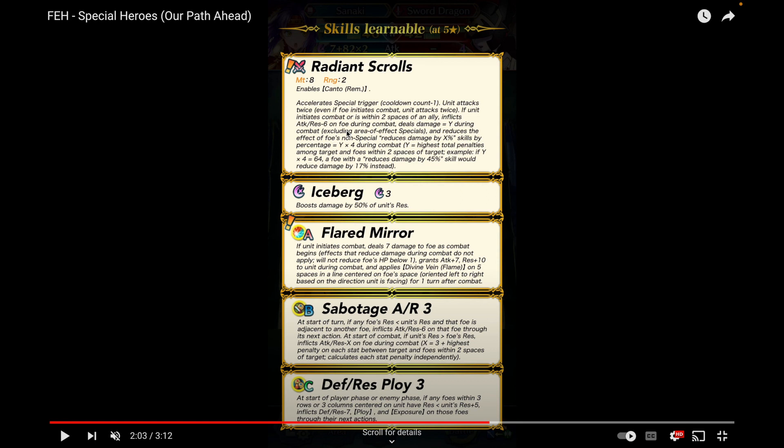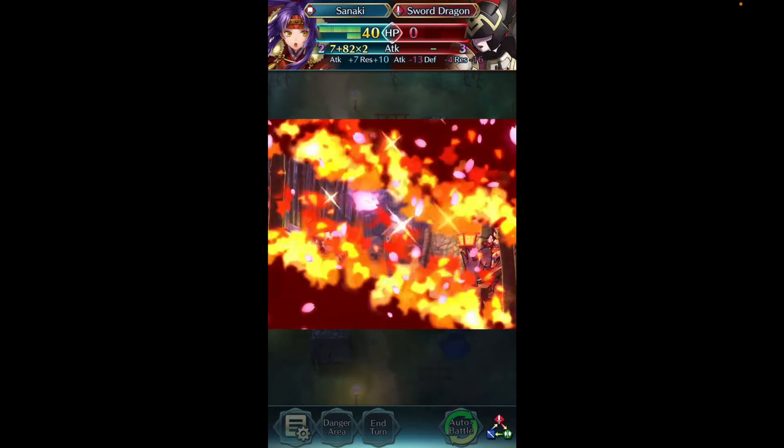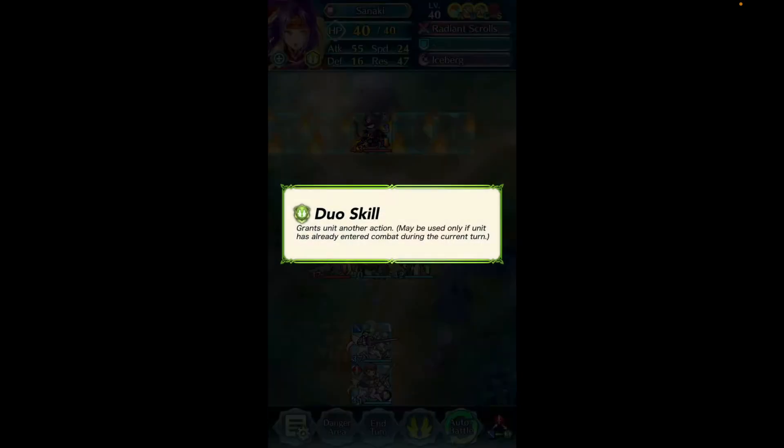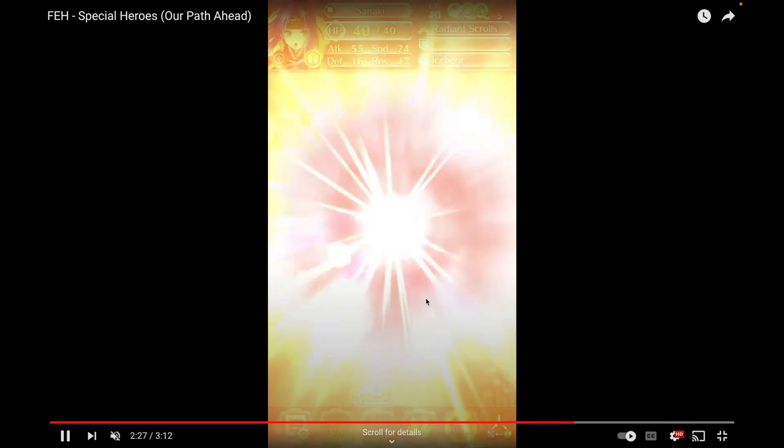She comes with Iceberg, Flare, Mirror, which works really well and provides the Divine Vein Flame. Then Sabotage Attack Resistance, and Defense Res Ploy for even more penalties on the foe — stopping bonus doubler, treachery, and grand strategy. Sanaki is obviously going to be not that fast but with high resistance and high attack. They gave her damage reduction piercing against a lot of fast units which helps. Her duo skill, like every other ninja duo, gives you another action — great for clearing chain challenges. That is Duo Sanaki and Micaiah.